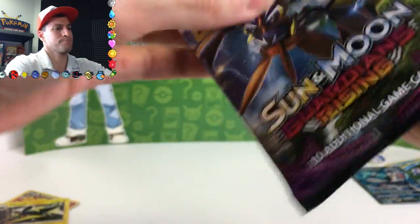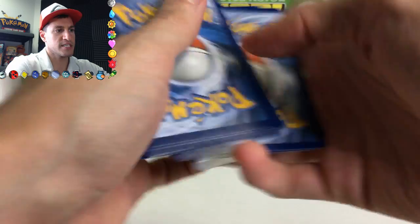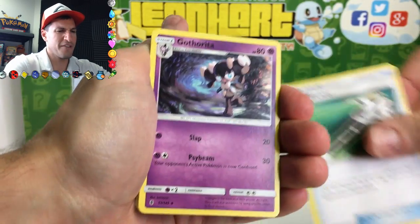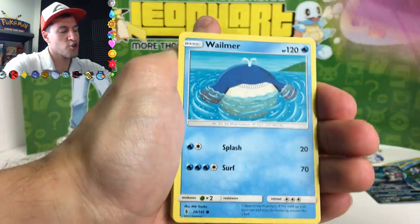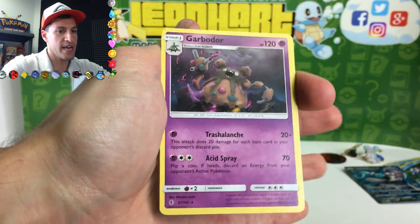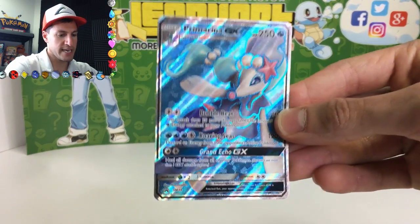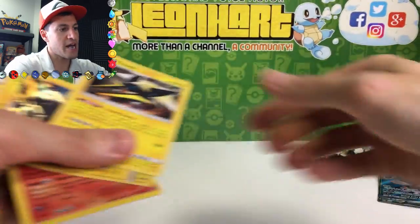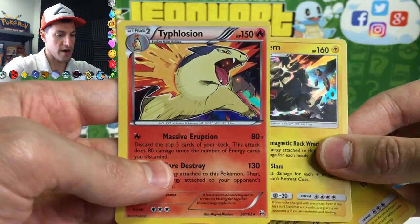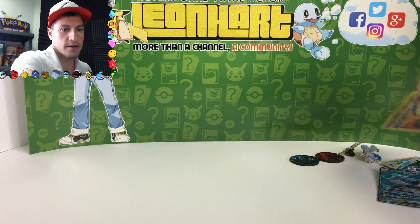Last pack magic — let's see! I'm going to guess Fire energy for this Guardians Rising pack because this box is jealous of all the amazing pulls from earlier. Field Blower, Gotharita, Trubbish, Wailmer, Taillow, Fomantis, Castform, Alolan Graveler, and a Garbodor non-holo. It was a holographic party in this box though — pun intended. Primarina box recap: Primarina GX promo, Vikavolt holographic, Alolan Golem holographic, Typhlosion holographic.